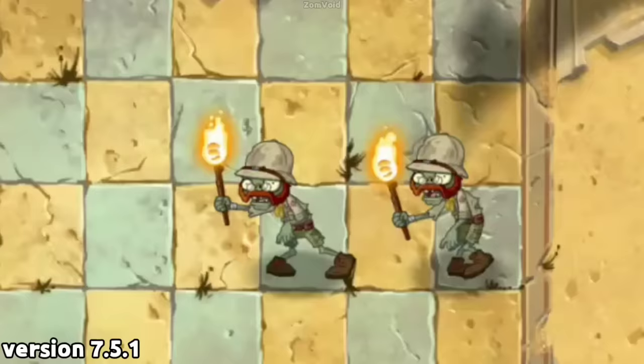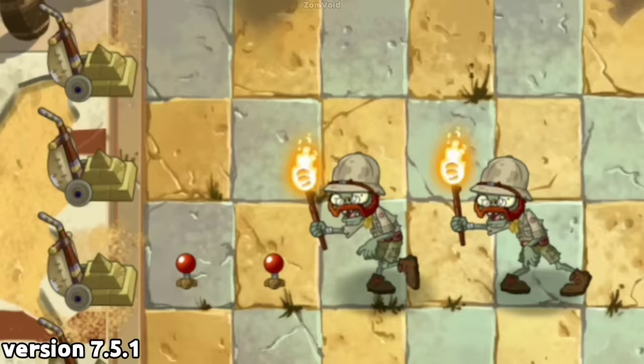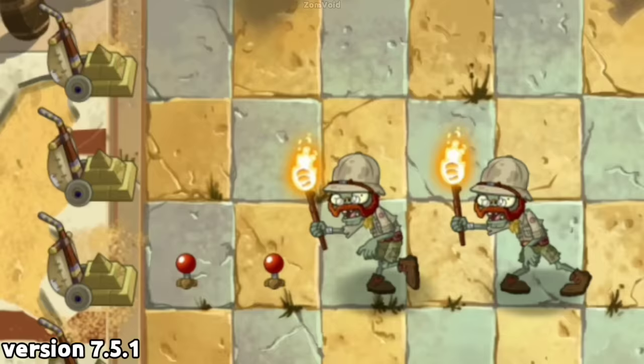But that was not the case before the 7.6.1 update — things were a bit different. The old version of the Explorer Zombie had the ability to actually burn the Potato Mines or Primal Potato Mines, even if they were unarmed. This made the old Explorer Zombie a lot stronger, as it made the mines less effective in stopping him.